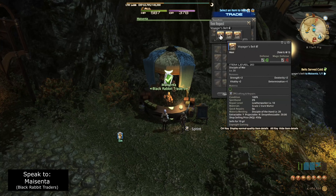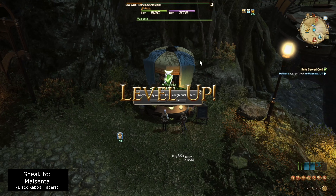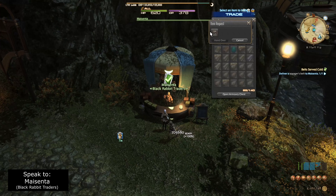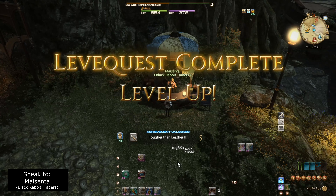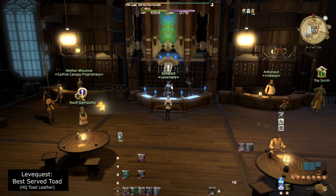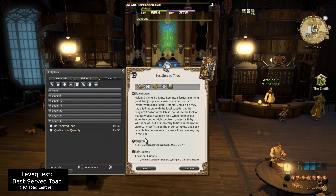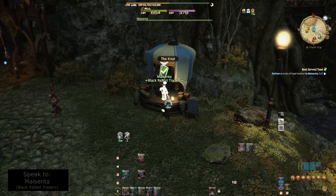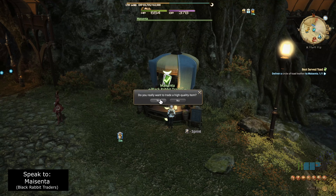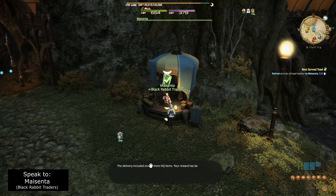Back at Masenta we turn in the three High Quality Voyager's Belts, and after this quest we should be well into level 30. For the level 30 to 35 bracket, we won't be upgrading our gear again because we won't be crafting anything — instead we're going to be turning in the High Quality Toad Leathers we purchased earlier from the market board. At the Lev Met we accept the level 30 Lev Quest known as Best Served Toad, which requires us to turn in High Quality Toad Leathers. Just like previously, even though the experience yield is low, the gil spent versus EXP gained is actually really high, making this Lev Quest quite favorable.